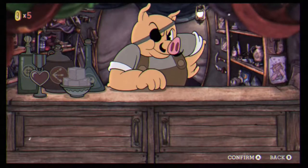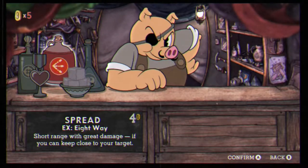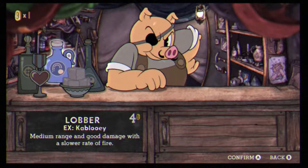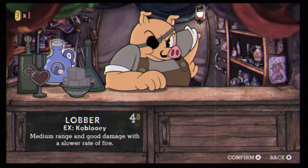Once you load into Pork Rind's Emporium, you're just gonna want to go ahead and buy the spread weapon. We're gonna be using that many times during the playthrough, but it's very helpful for Goopy. Go ahead and buy that, then go out of the shop and wait until you load back in.